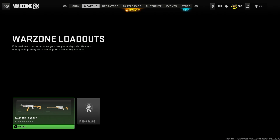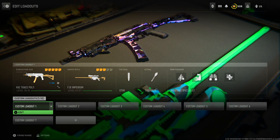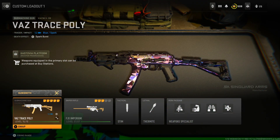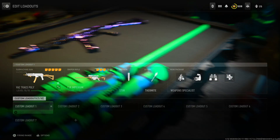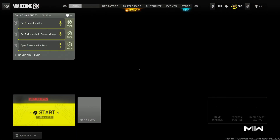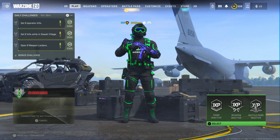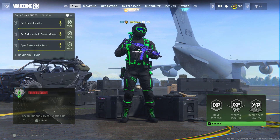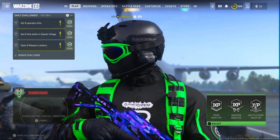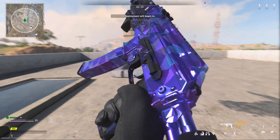Alright everyone, enough about that. Plunder Quads is back in rotation, so what we're going to do is go into Plunder Quads, head to our edit loadout section, and pick a gun we want to use. Make sure you have the tactical as Stim and your lethal as a Thermite. At the bottom left corner you have the option to set squad fill on or off — I did it off because I'm doing it solo, but you can do it with friends. Load in and pick that class you just made.